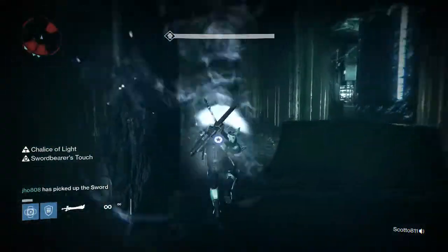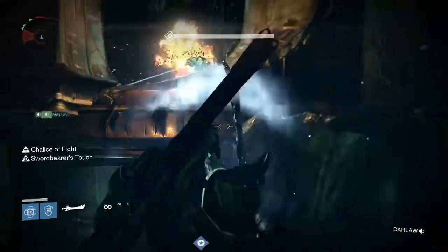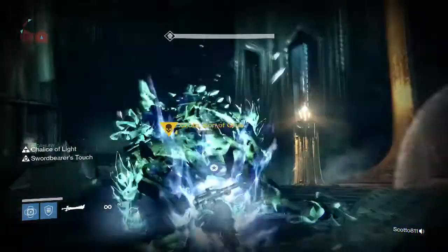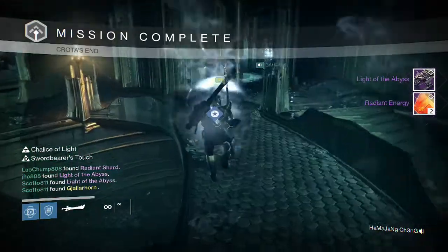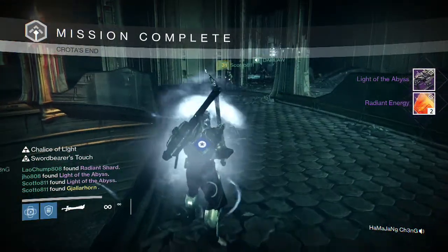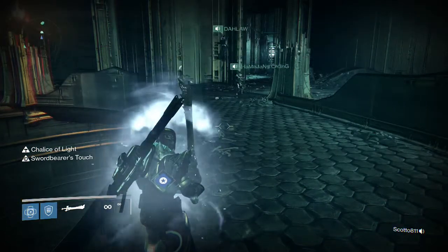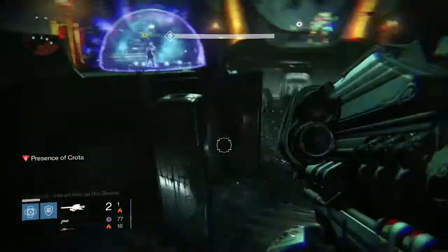I actually played the Normal Mode version of Crota's End for my Titan and my Warlock. For my Titan on Normal Mode, I was able to get the Fusion Rifle Light of the Abyss and two Radiant Energy. My friend also got a Gjallarhorn, so that's pretty cool. I actually haven't seen too many Exotics drop on Normal Mode, but that was one of the best ones in the game.